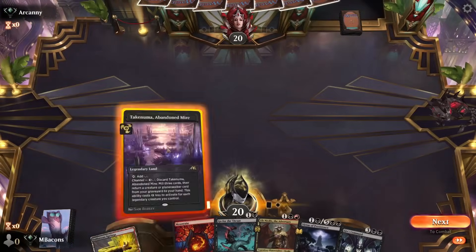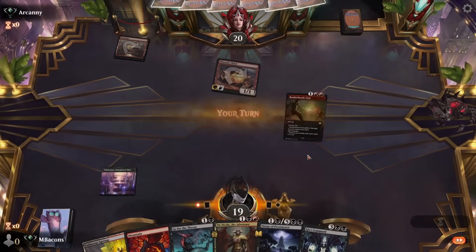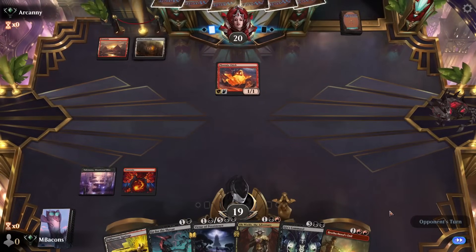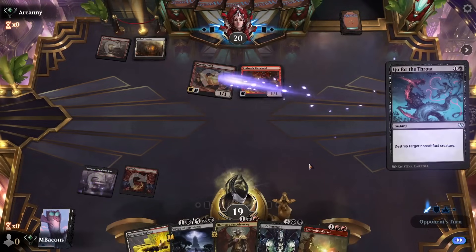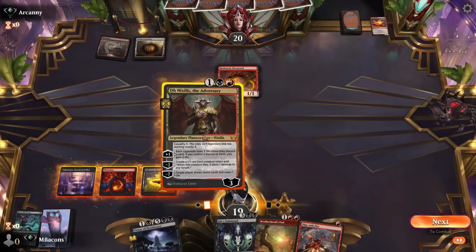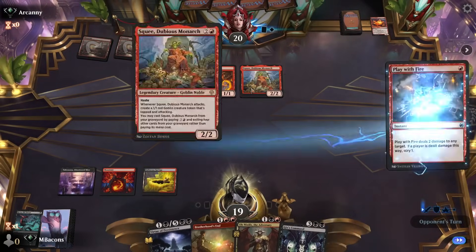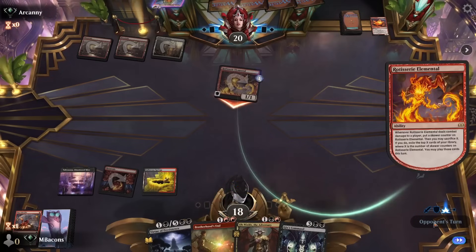Game three — we've got Ob Nixilis in hand and hopefully have learned how to play them a bit better. Virtue of Persistence is in here, and it looks like our opponent is going mono-red creatures trying to get aggressive. We make some early plays to take out the Phoenix Chick. Brotherhood's End is a nice option for the future. They've got Squee, so we go ahead and take care of that right now, leaving them with just the one creature on board.